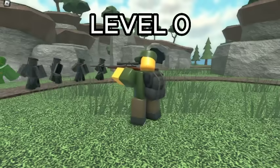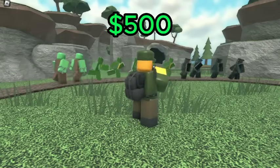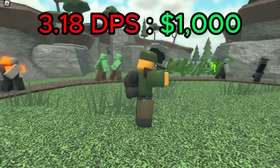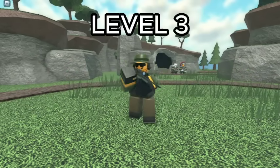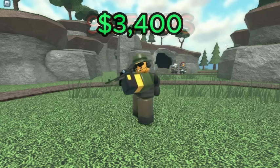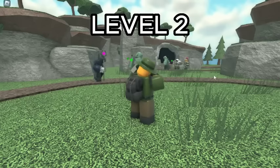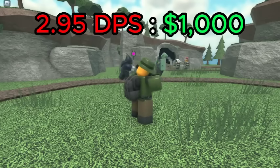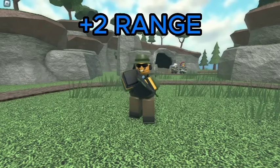For the Hunter, the best value is level 0, which has a DPS of 1.59 for a total of 500 cash, giving it a DPS cost ratio of 3.18 DPS per 1K spent. If you want hidden detection, level 3 is the best, which has a DPS of 9.95 for a total of 3,400 cash, giving it a DPS cost ratio of 2.93. While level 2 does have slightly better value at 2.95 DPS per 1K spent, the level 3 Hunter has 2 more range, which I think makes up for the slight decrease in value.